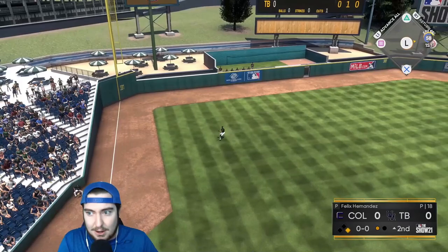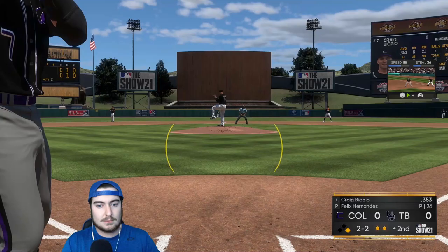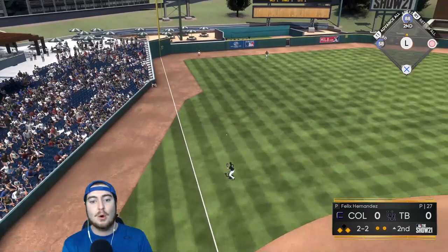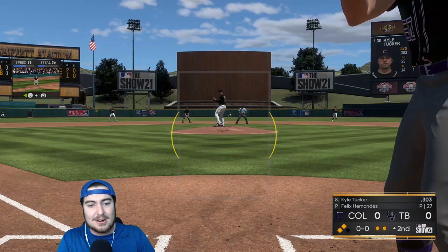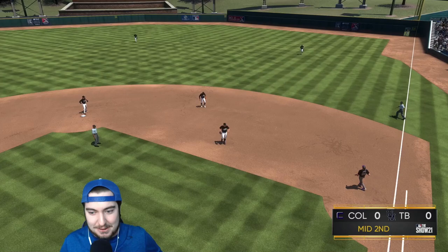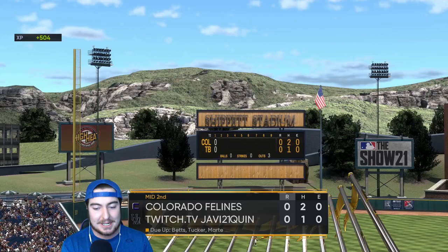Freddie Freeman gets on against the shift — a one-out base runner. Noodle gets a double, and we have guys on second and third. Kyle Tucker comes up with two outs, but we strand the runners. Another inning with two guys left on base — we got to clutch up one time. 0-0 through two, but a much better second inning offensively.